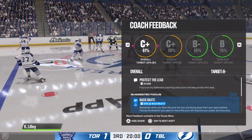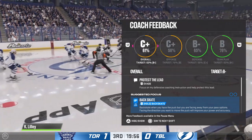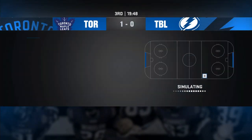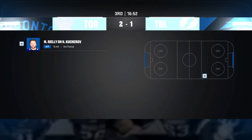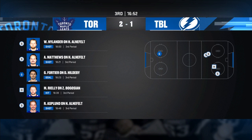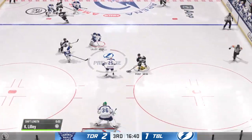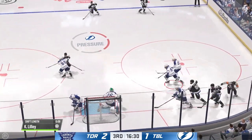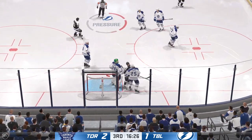Opening face-off for period number three is ready to go. The puck is dropped and we are underway here in the third. Quick pass to Kucherov, and he takes the dish — oh, denied with the paddle save. In front, there's a stoppage on the play as the goaltender covers things up.